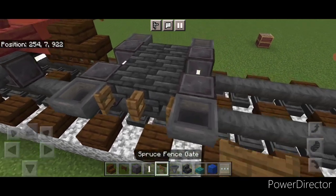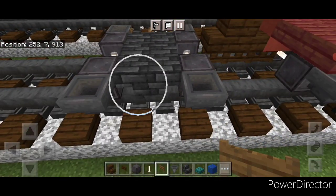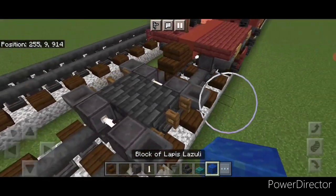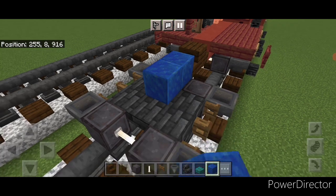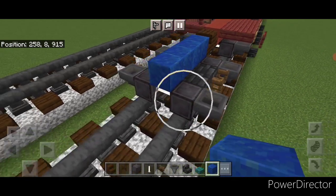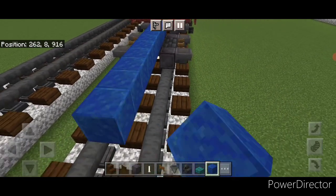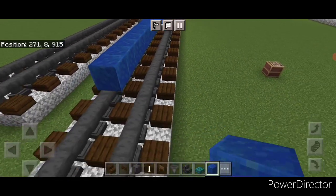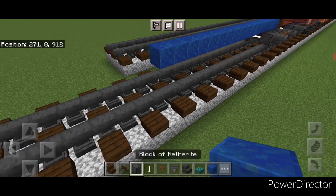Then we're going to put two spruce fence gates in the middle of each side and open them. Then come on the top middle and do a line of four lapis lazuli up here. We're going to extend that past the wheels on the middle — another 13 blocks long past the wheels, so there should be 13 there.